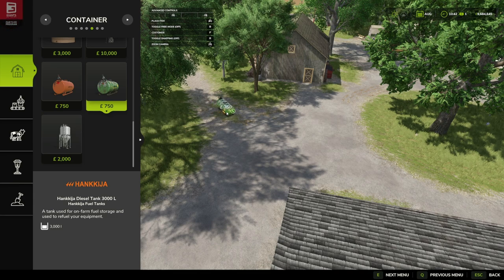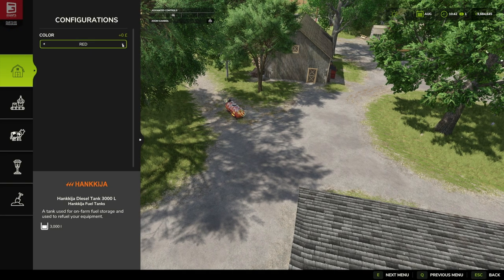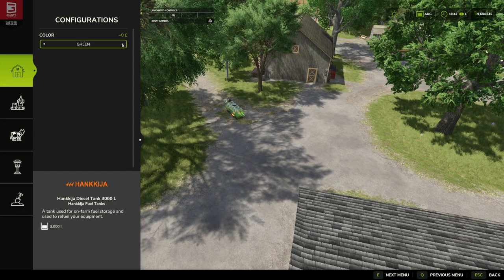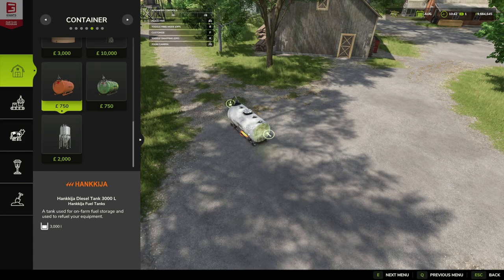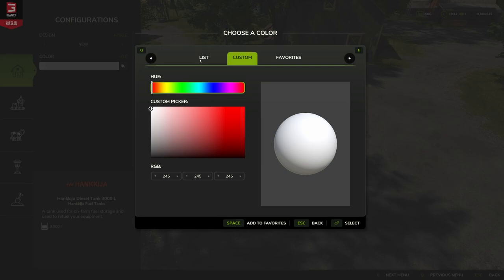If we go to customization, we've got different colors — green and red. If I go to what looks like the newer one, this still looks pretty dirty. Going to customization on this one, we've got old or new options, which is nice. With this one we've got a list of colors and new custom colors — you can do whatever you like.